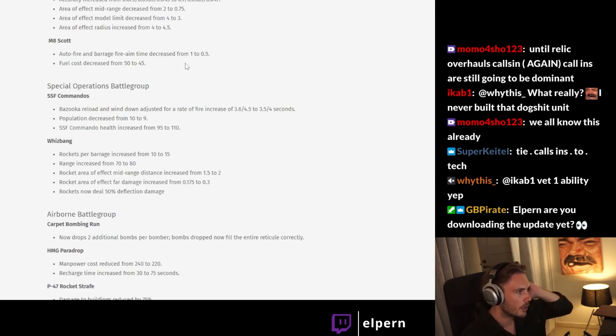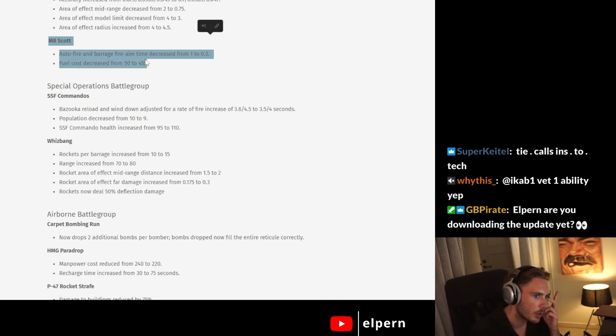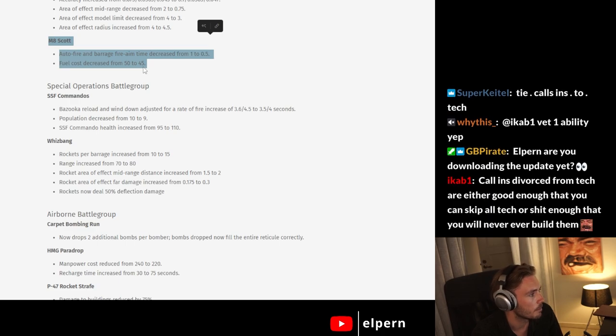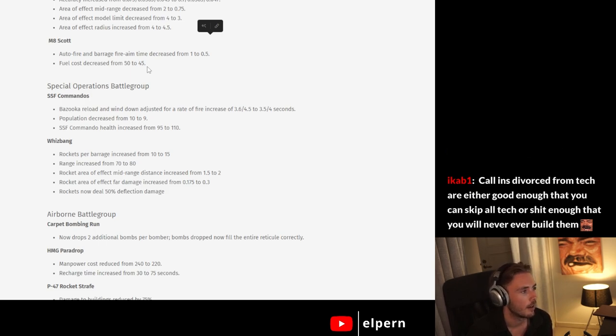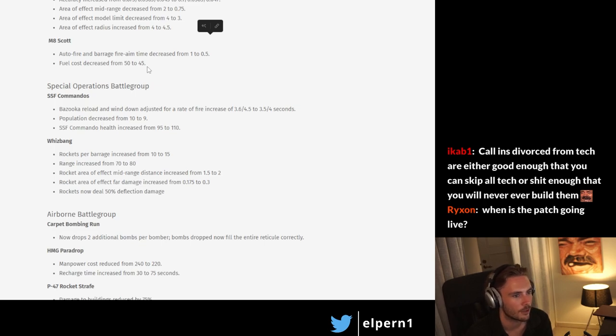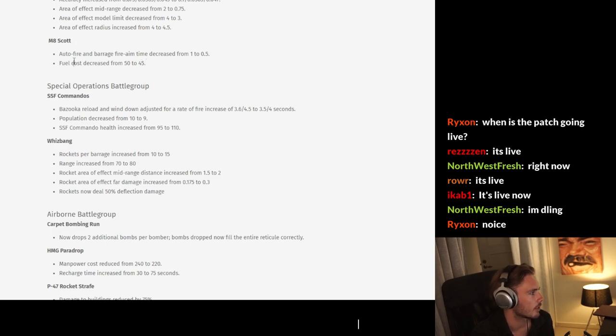Auto fire and barrage fire time decreased, fuel cost decreased on the Scott. Nothing here on the vet 1 — I think the vet 1 white phosphorus on the Scott is a bit nuts, especially if you go Souks with this since you can just cycle the white phosphorus. It's so annoying to fight this unit at vet 1, especially since you get vet 1 for free in the Armored doctrine. I wish they had targeted white phosphorus — but they didn't, so that remains the same.